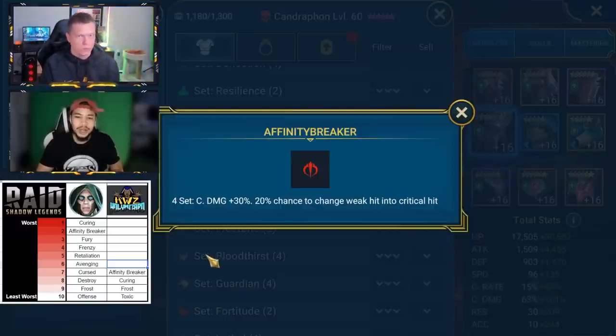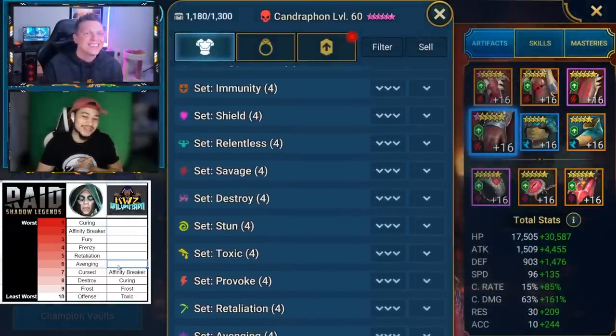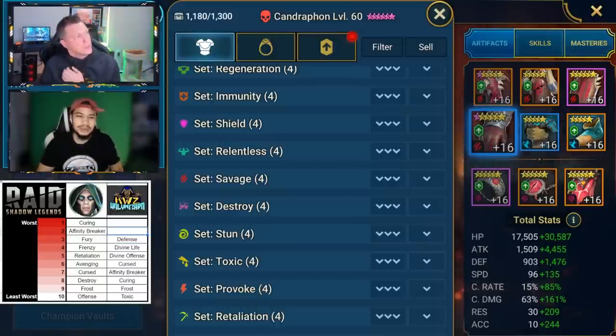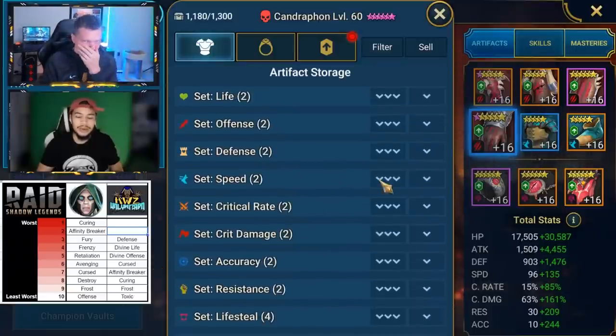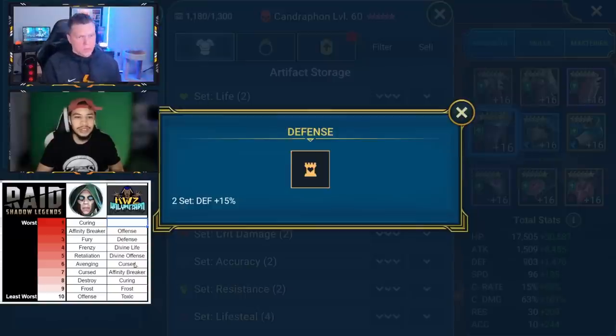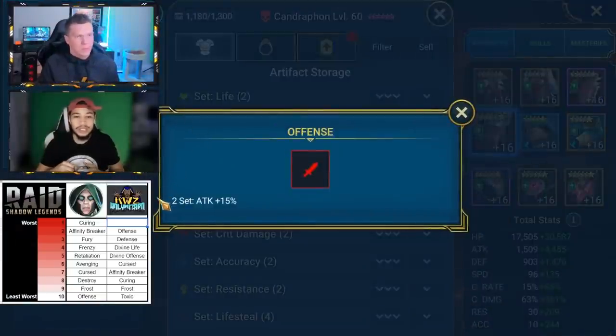At number 6, I'm going to go with Cursed — I couldn't put it at number one because there's a worse set. At number 5, I'm going with Divine Offense, because Divine Gear is pretty much just Med Gear with a shield, which is why number 4 for me is also Divine Life. At number 3, I'm going with the Basic Defense set, because we have Resilience now and you can craft a ton of that. At number 2, I'm going with Offense, because we get Cruel from Clan Boss so there's no need to farm it early on. It is usable but it'll be phased out fast if you're not already using Lifesteal.